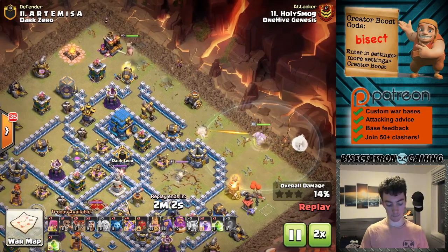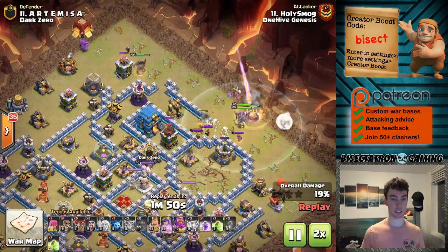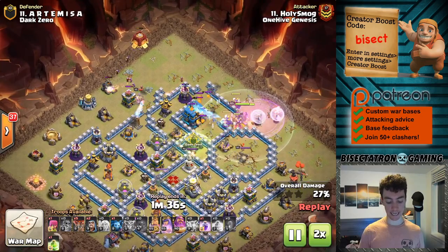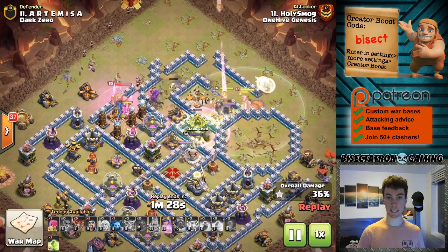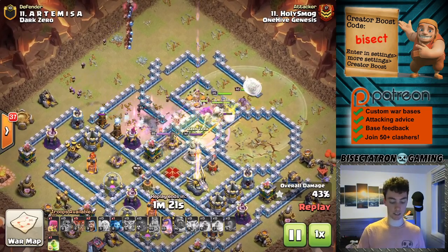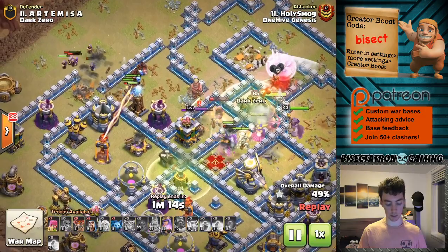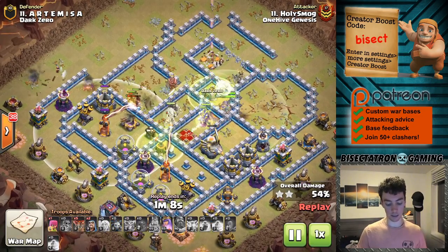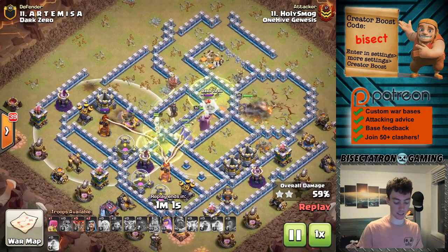The king comes through and the siege barracks gets dropped. I like a little bit of a delay on the siege barracks for this attack strategy because you don't want the hogs to come out too early - you want the super witches to be taking damage for them mostly. Because the super witches move slowly, they won't be into the core of the base yet and the hogs will end up dying. Even with the delayed siege barracks, the hogs are barely meeting them in the middle of the base. There was a lot of damage including that inferno, and the eagle also locks onto them, so the hogs get sacrificed to a giant bomb - but they did their job.